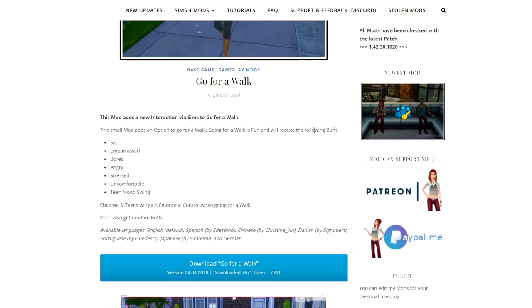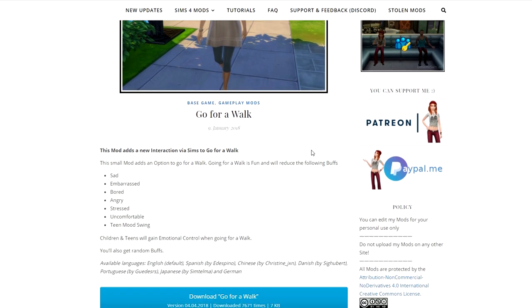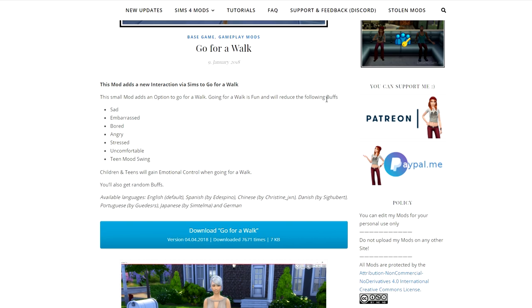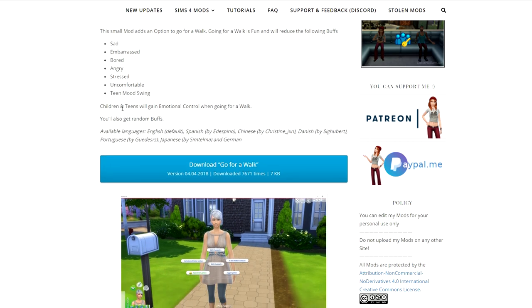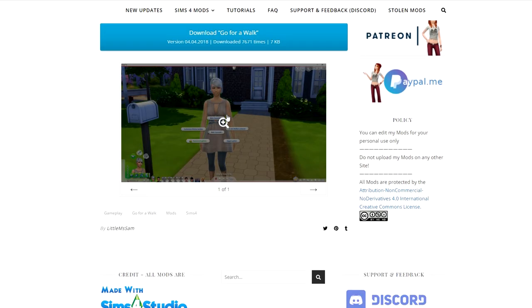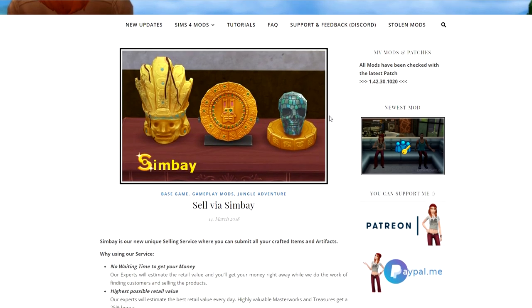The next one I really liked — also by Little Miss Sam — is the Go for a Walk mod. Very simple: instead of only having the option to go for a jog, your sim can now take a walk around their neighborhood. The cool thing is it will reduce the following buffs: sad, embarrassed, bored, angry, stressed, uncomfortable, and teenage mood swings. Children and teens will gain emotional control when going for a walk, and you'll also get random buffs, which is really sweet.